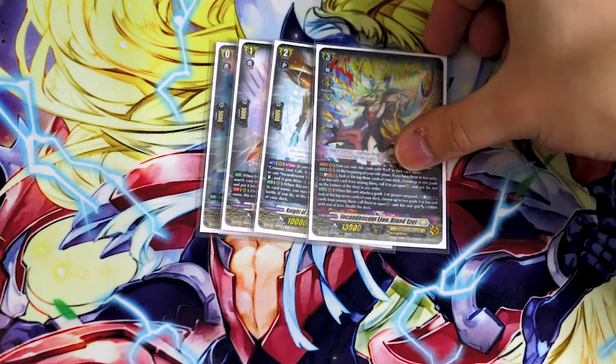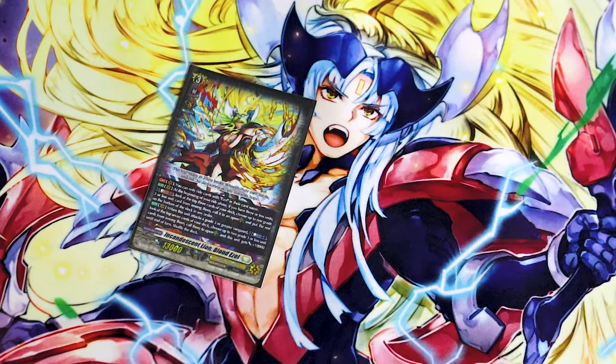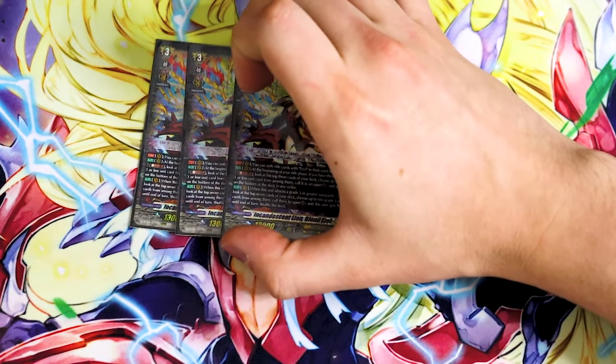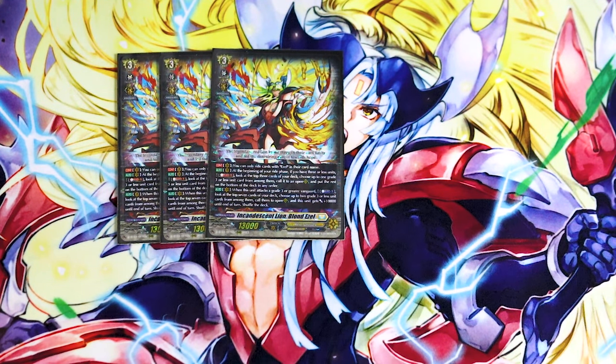What's also nice about Ezel's skill is that it does have a beginning-of-ride-phase skill, so at the following turn you can still kind of start building a board and getting that turn accelerating. Going into the main deck, starting off with our normal units, we got three copies of Blonde Ezel — this is just for persona ride. What Blonde Ezel does is when it attacks, you can look at top seven, call two units, and Ezel itself gets 10k. It does have the ability that you can only ride units with Ezel in its name, so you're not abusing the persona ride or the accelerated superior ride from the ride deck. But the whole deck revolves around having an Ezel Vanguard anyway, so it all works out.